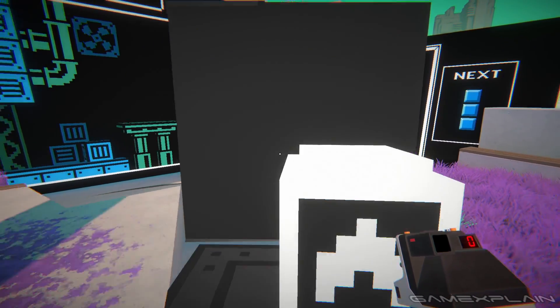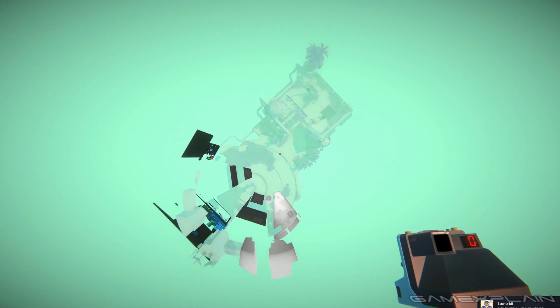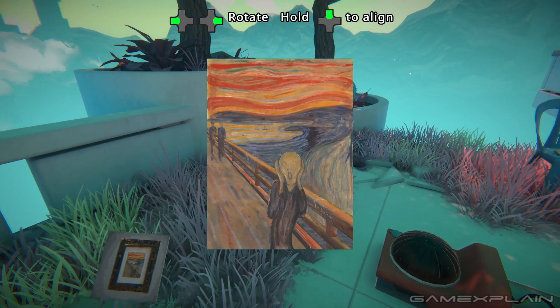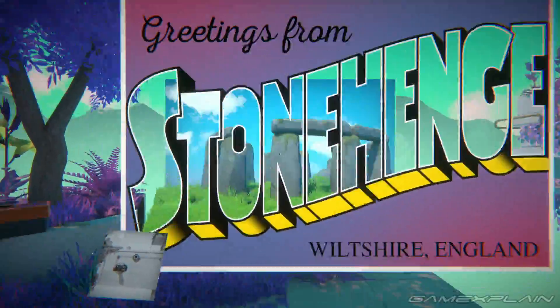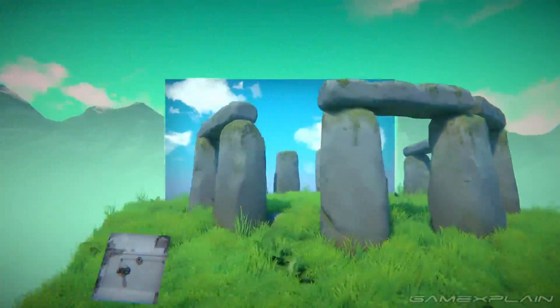There are some fun easter eggs in the form of unique photos that you'll find too, like a jump power-up or a screen painting you can literally go into. While they're mostly just for fun, some also serve as backstory for the characters.